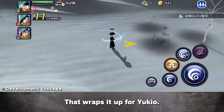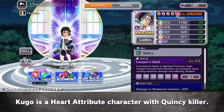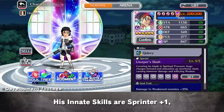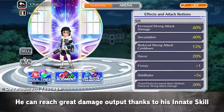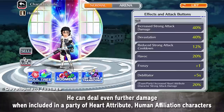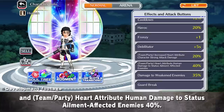That wraps it up for Yukio. And now for Kugo. Kugo is a Heart Attribute character with Quincy Killer. He has the new Soul Trait, Damage to Weaken Enemies plus 35%. His innate skills are Sprinter Plus 1, Enervator every 5 seconds, and Read All Affiliation Dodges. He is a melee Strong Attack type character whose attacks can all inflict weaken. He can reach great damage output thanks to his innate skill Enervator every 5 seconds and his Soul Trait, Damage to Weaken Enemies plus 35%. He can deal even further damage when included in a party of Heart Attribute Human Affiliation characters thanks to his skills Team Slash Party Increased Heart Attribute Character Strong Attack Damage 20% and Team Slash Party Heart Attribute Human Damage to Status Ailment Protected Enemies 40%.